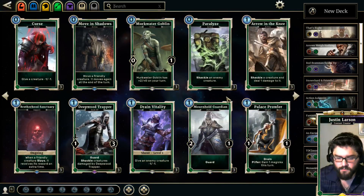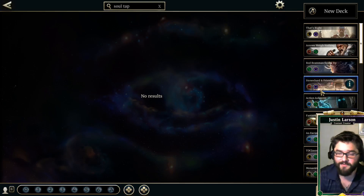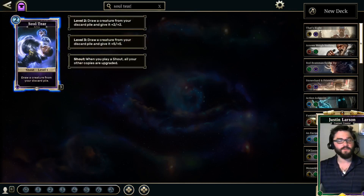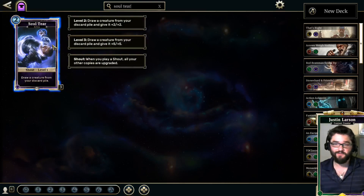Coming in at number 6 is the first of two shout cards on the list: Soul Tear. Soul Tear is the purple shout at two Magicka. At level 1 it draws a creature from your discard pile — already a good effect we didn't have direct control over before. At level 2, draw a creature and give it +2/+2. At level 3, draw a creature and give it +5/+5. This is a control mirror-breaker card. Playing this in any deck that runs purple is something you should consider every time you're sleeving up a new deck. This is the first time we've had direct control over what we're bringing back without relying on Falkreath Defiler needing to trade favorably.